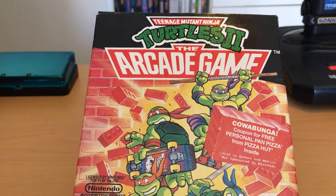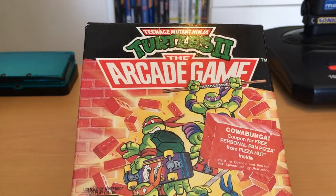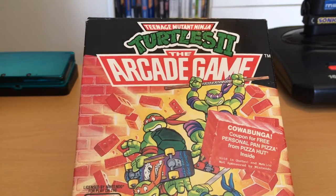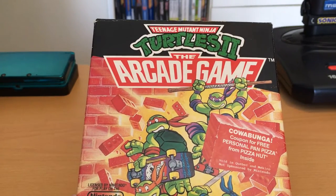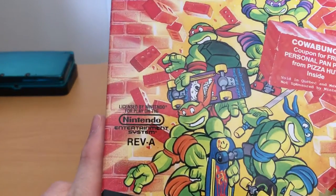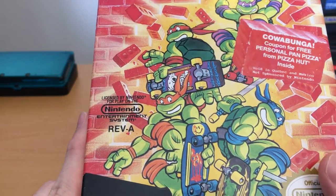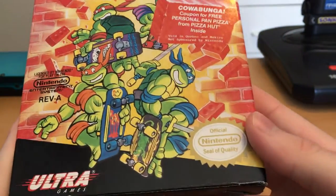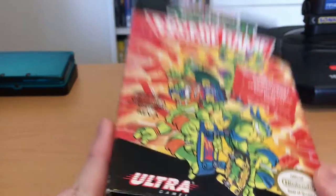I'm not sure how many of those still exist, because if you put yourself in the shoes of a kid in the late 80s, you're gonna go to Pizza Hut and cash in that free coupon — pretty much anyone would. So obviously there aren't many of them left. But anyway, licensed by Nintendo for play on the NES, Rev A — basically just an American copy. Official Nintendo seal of quality, of course, and published by Ultra Games.